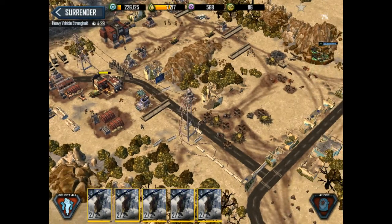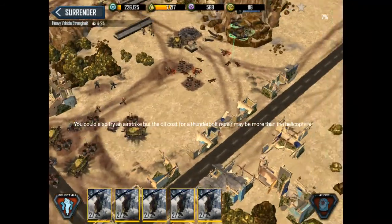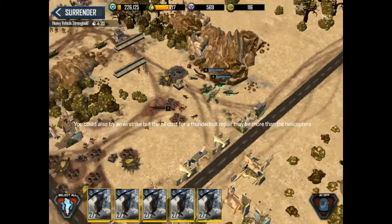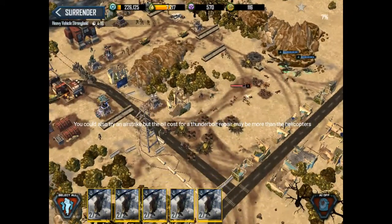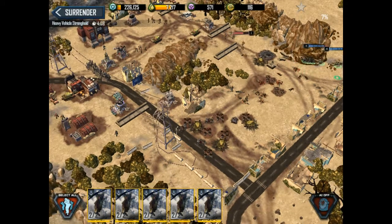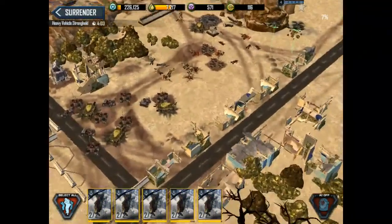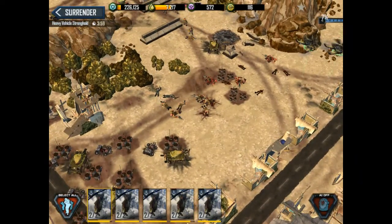I did try attacking this base with a different composition with a light vehicle, an S-13 to be exact. The concept I had with that was going around counterclockwise, but that didn't work out. There's no real way to get your S-13 around to the salvo turret — you just have to absorb the damage with your helicopter. It's just one of those things.